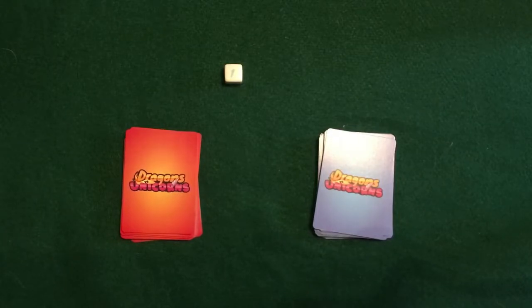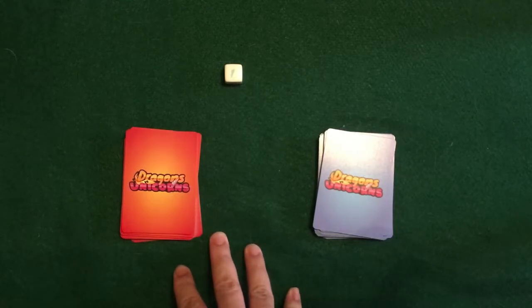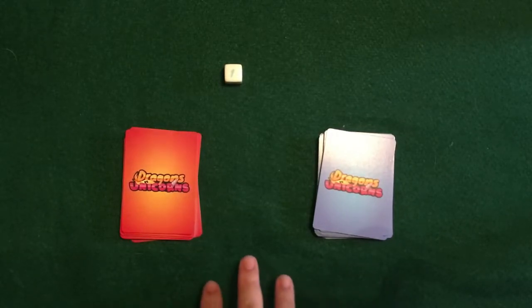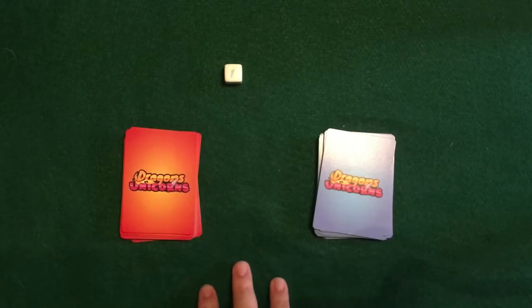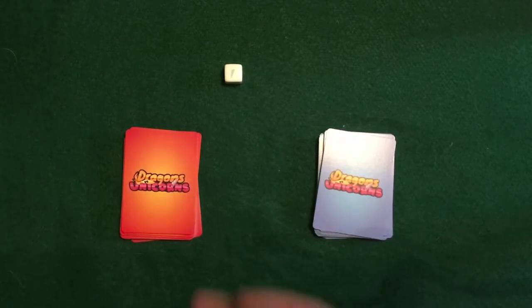You're trying to build up your creature — say the first player is the dragon player — they're building up their dragon so that they can attack the other player. Attacking is a whole separate action. If you're going to attack, you declare that before you draw anything or play any cards, and you can't do anything else that round — you can only attack. There are some ability cards and special cards that will allow you to play cards along with the attack, but we'll go into those in a little bit.